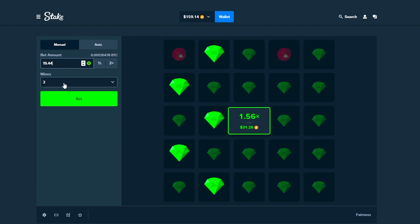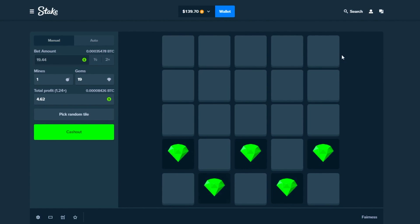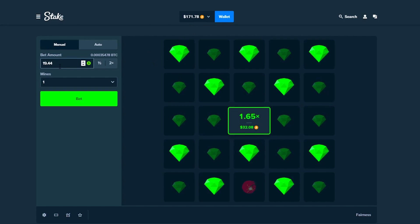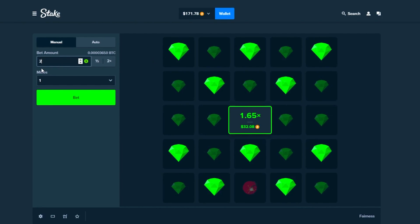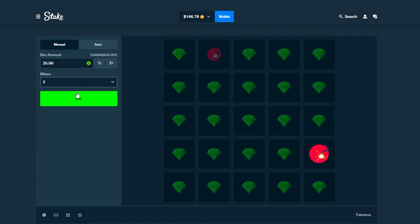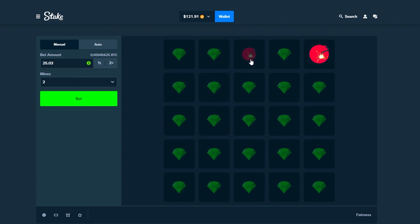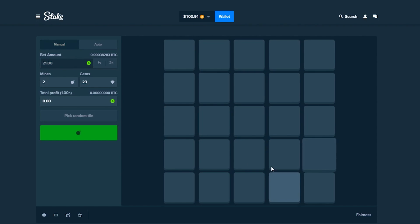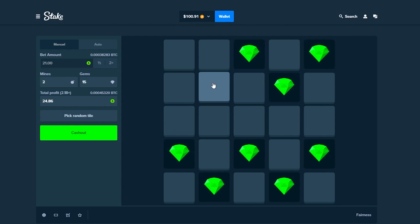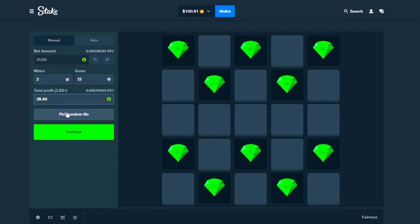Going in with one mine, going for the bottom. One, two, three, four, five — nice. One, two, three, four — nice. $171. Okay, $25, two mines — one, two, three, four. Interesting, but we're not giving up. One, two, three, four, five — nice. And then one, two, three — please, please — nice, nice. $38, $40, we really went for it there.